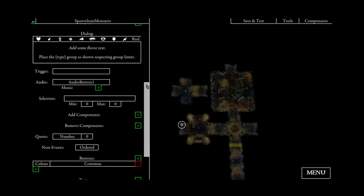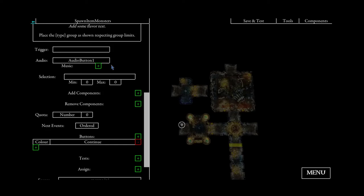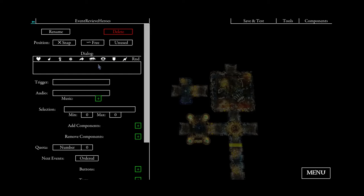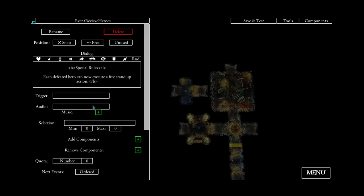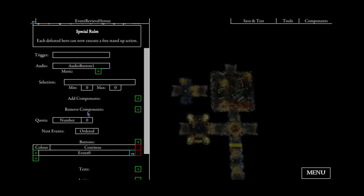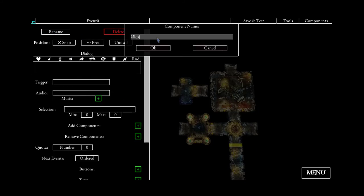As I said before, the heroes will automatically fail this mission if they lose — specifically when one hero dies. So we will have another follow-up event called 'revive heroes'. Because even if a hero has died, the heroes will automatically be revived. Each defeated hero can now execute a free stand-up action. Another follow-up event for a new objective will follow — we call it 'objective 2'.